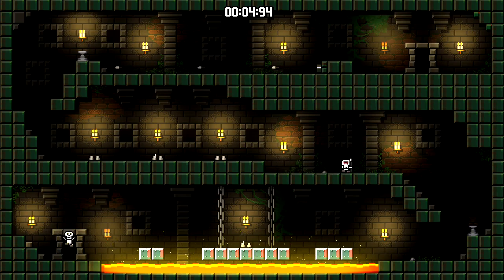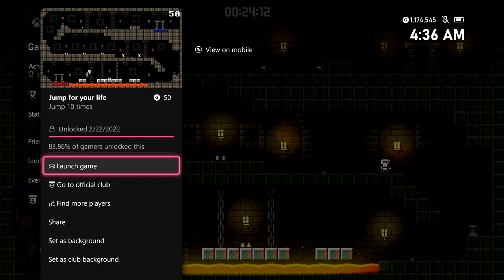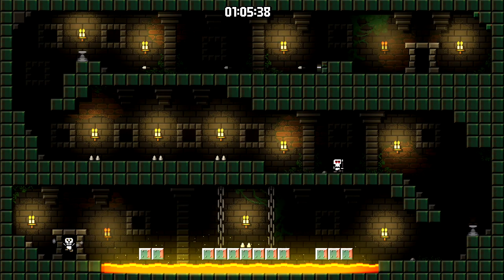A button to jump — all you have to do is just jump in place until you get to 40. This is going to be part of a set, so you're going to get achievements along the way. So once you get to 10 jumps total, you should be good for Jump for Your Life for 50 gamer score. Then you're going to want to keep jumping until you get to 25, and this should get you the second achievement of the set.